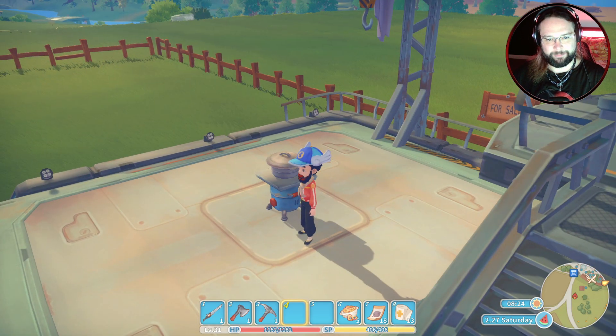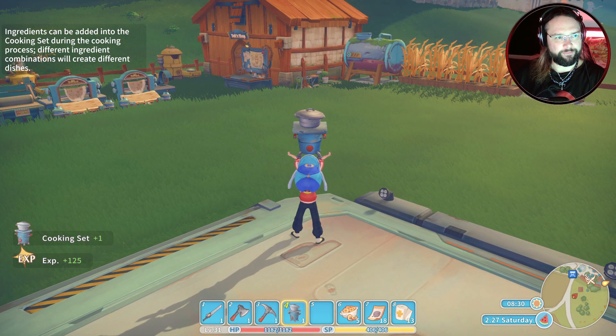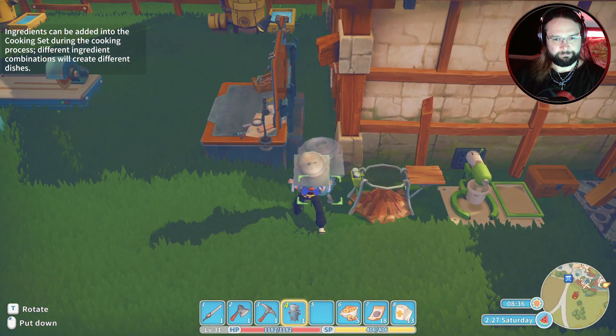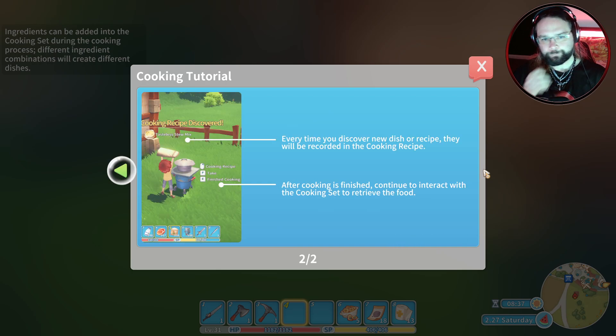I don't even know what's going to happen with the event, but... Ingredients can be added into the cooking set during the cooking process. Different ingredient combinations will create different dishes. That can come across this way. Holding the ingredients that you want to put into the cooking set, stand before the cooking set and press the left mask button to place them in. Add the correct ingredients within the time limit — more ingredients doesn't make it better. The key is to find the best match. Every time you discover a new dish or recipe, they will be recorded in the cooking recipe. After cooking is finished, continue to interact with the cooking set to retrieve the food.